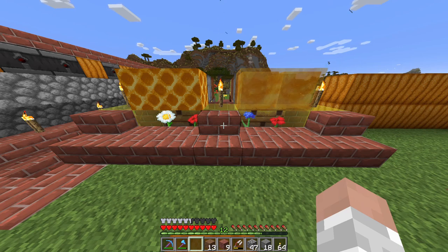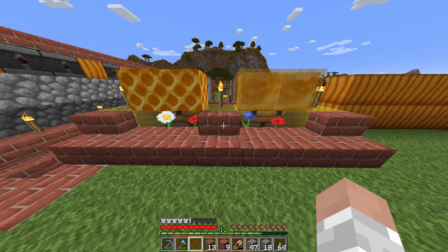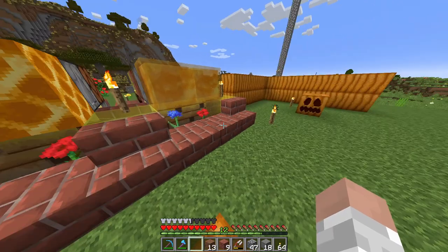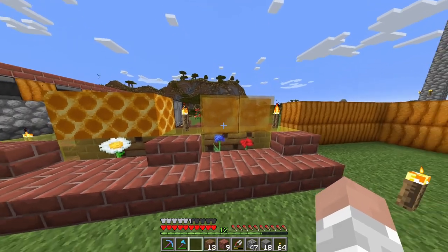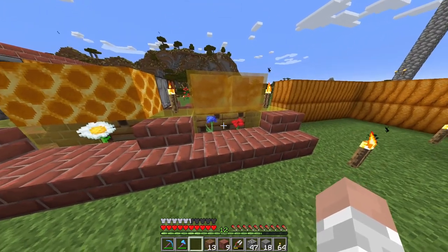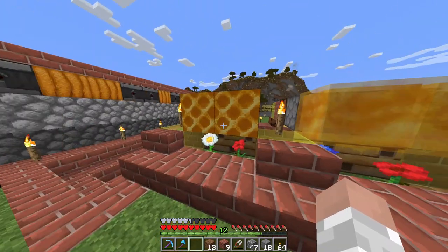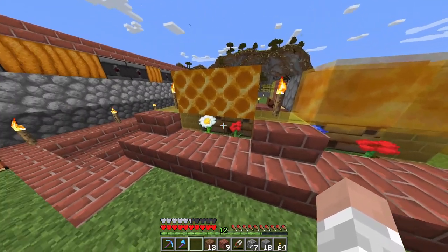I'm going to start out with this right here — it's an automatic beehive farm. If you'd like a tutorial on it, it's really good. I got it from Pixel Riffs. Here are honey blocks, which means honey is being made in these, and here are the honeycomb blocks, which means honeycombs are being made here.